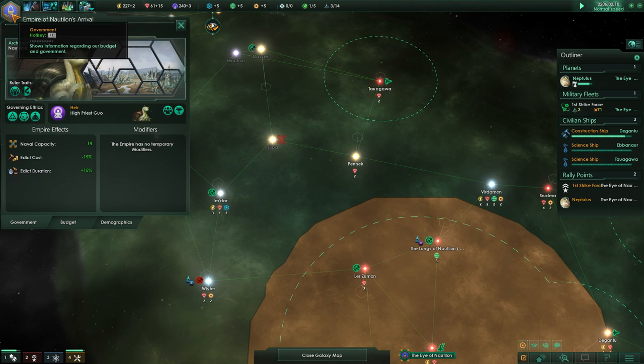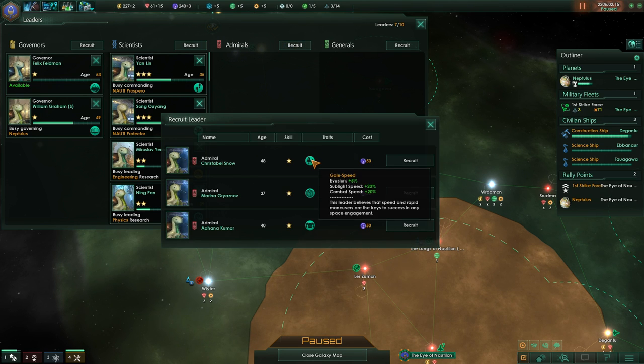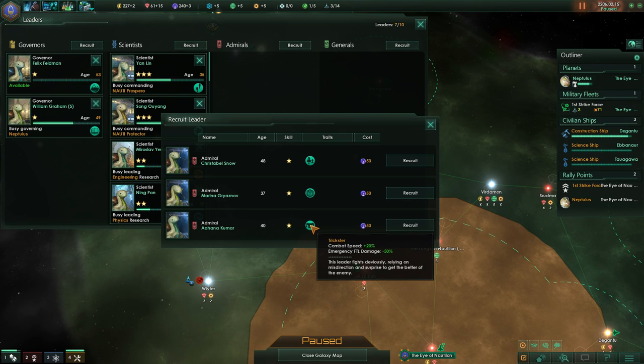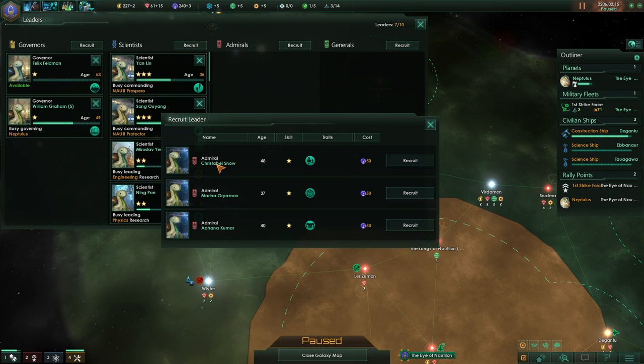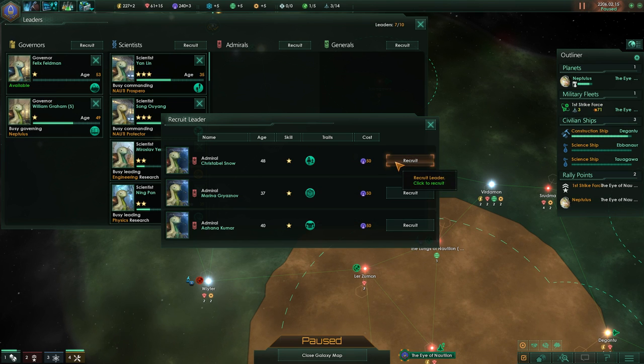We wanted to recruit an admiral for our coming fleet. Let's see what is good here. Gale speed is very good — it adds evasion, which is defensive, and the speed and combat speed is absolutely awesome. Logistician, trickster is also good for emergency FTL, but I think the snails will go for evasion plus more speed so they can flee quickly if they want. Both of these are female — so Azazel, Aox, you'll be female. I hope you don't mind; all the admirals are female.